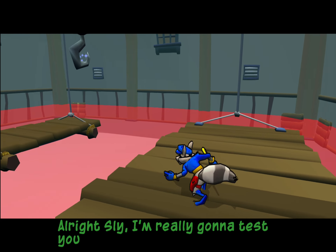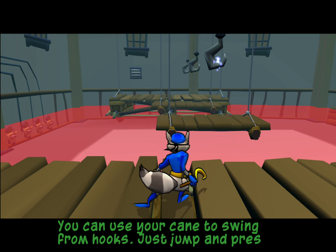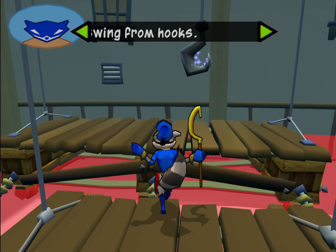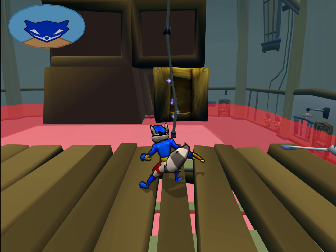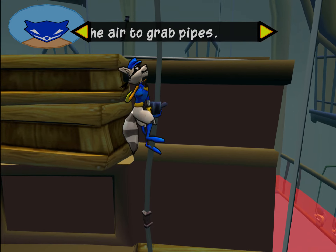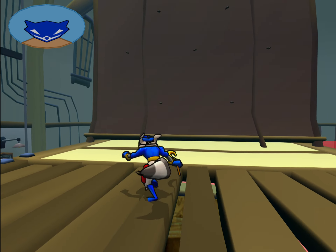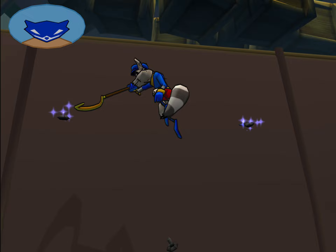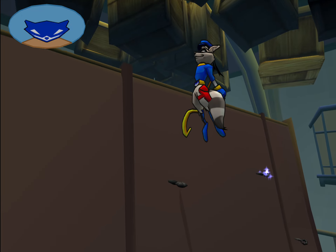All right, Sly, I'm really going to test your climbing skills here. You could use your cane to swing from hooks — just jump and press the circle button again to latch on. If you ever get in a jam, it's smart to climb your way out of trouble. Press the circle button near that pipe to latch on and climb. I just love pipes. They're a thief's best friend. But don't forget wall hooks — press the circle button to attach. To launch off, pull down on the left analog stick before jumping. Try getting over this wall.